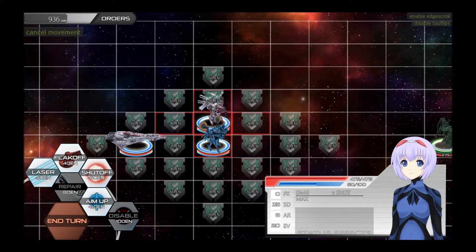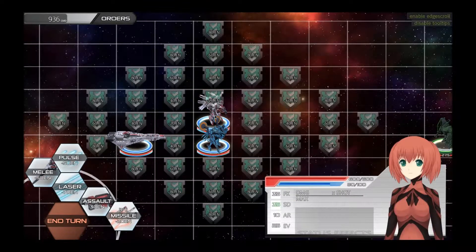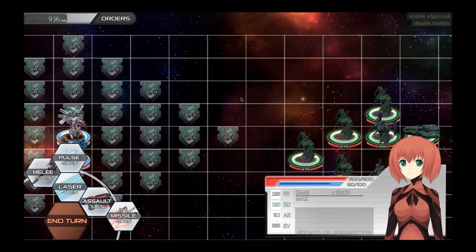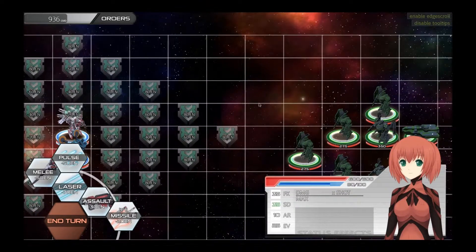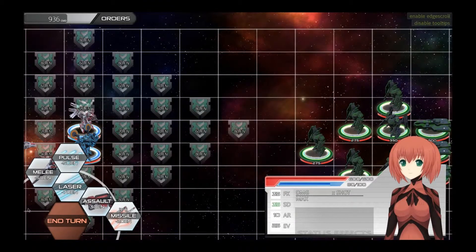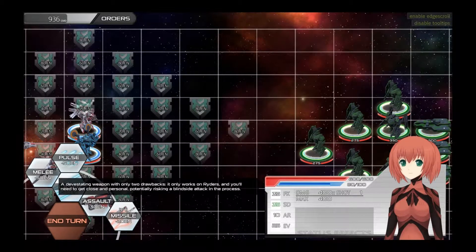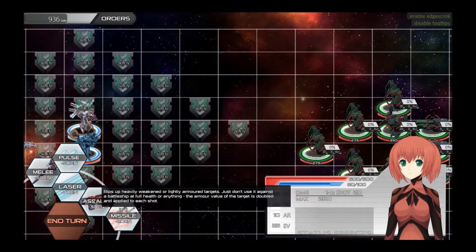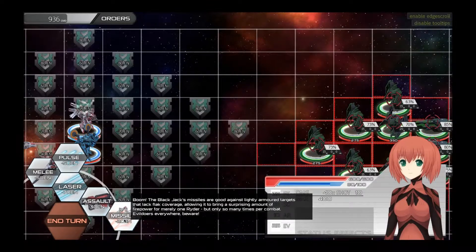If I move her to there, then Saga's rider, the Blackjack, is now covered, and any incoming laser damage will be reduced. From this position, Saga can use one of her weapons: melee strikes, pulse fire, long-range laser fire, assault guns, and missiles.